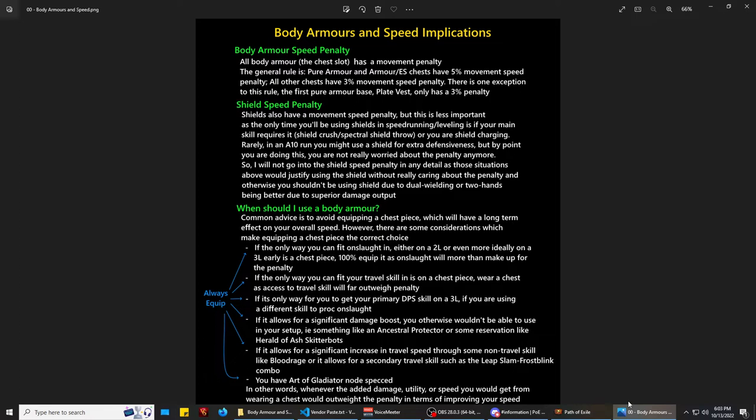Another thing to consider: if a body armor is the only way you can fit a travel skill in early, such as dash or frost blink, 100% put the body armor on. Likewise, if the body armor is the only way you can get your primary DPS skill on a three-link and you're using a different skill to proc onslaught, you definitely want to put that primary skill on the three-link in your body armor. The increase in speed you'll get from a three-link on boss fights will outweigh the penalty from having the body armor equipped.